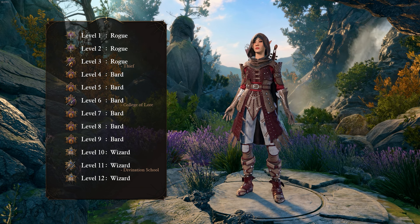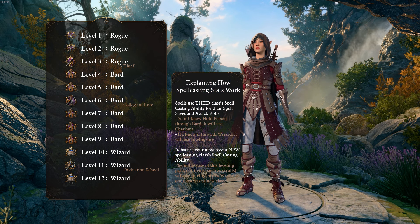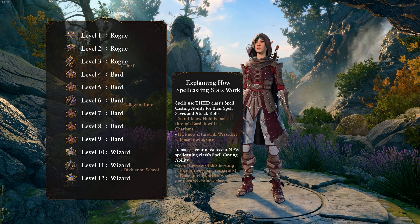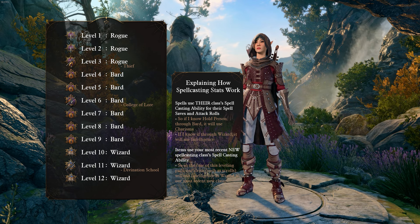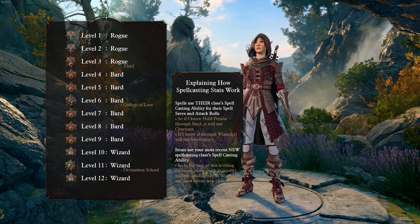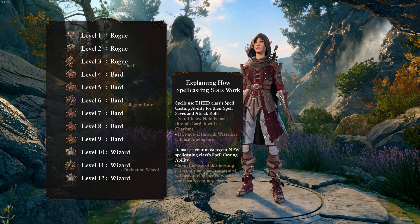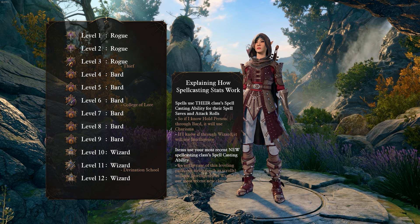Before I move onto items, I'd first like to explain something about spellcasting abilities since this is a primary caster build. When casting a learned spell, that spell will always use its class's spellcasting ability. So for this build, spells learned through Bard — such as Hold Person — will use my Charisma stat, whereas spells learned through Wizard will use my Intelligence stat. Where this differs is with spells known through items or cast through scrolls, which will use our most recent new class's spellcasting ability. So in the case of this leveling path, our items will use our Intelligence as Wizard is our most recent class. To remedy this, if you care — I don't think it matters that much — you could respec to go your Wizard and Rogue levels before your Bard levels so that you can use Charisma on your item spells.